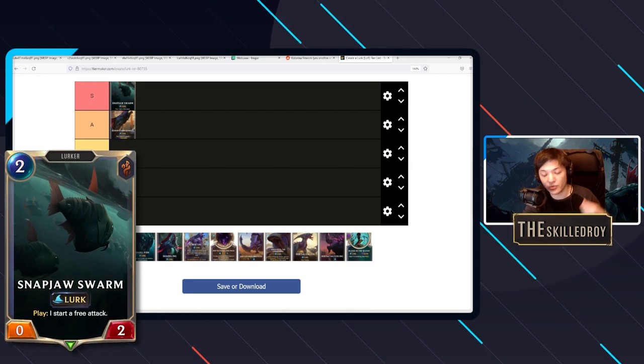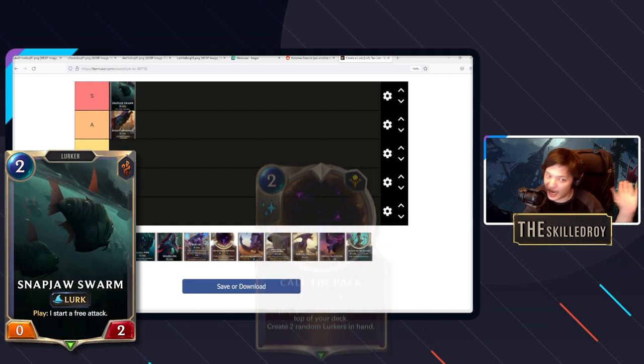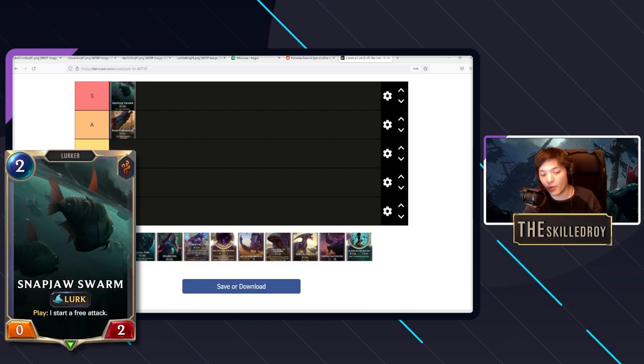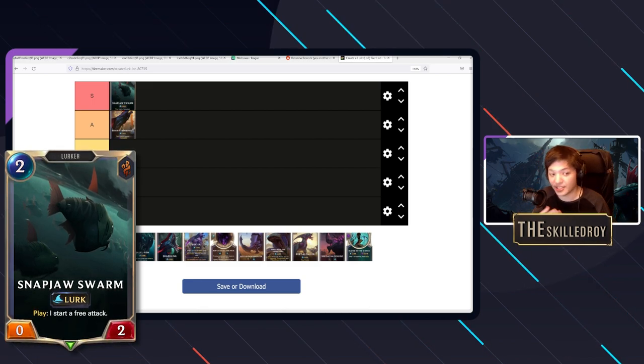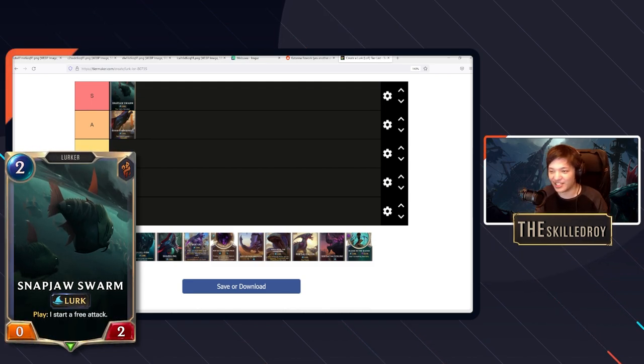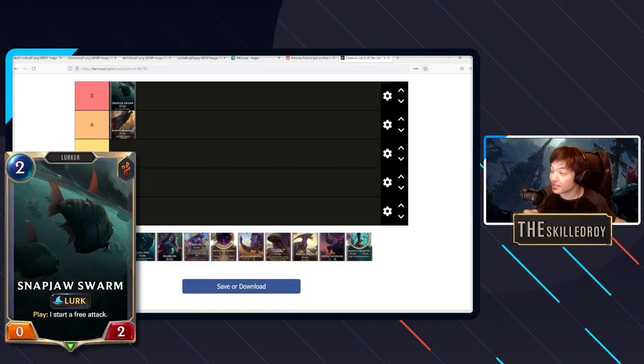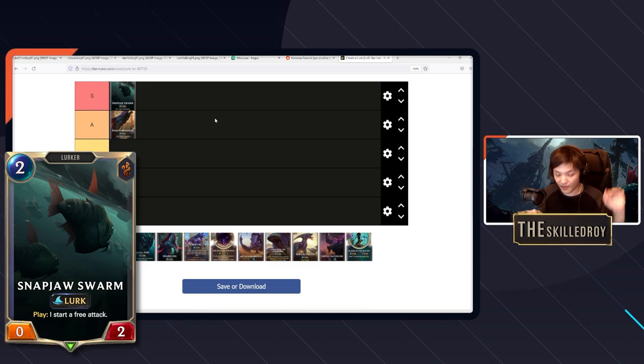Snap Jaw Swarm lets you do combos — like Call the Pack on the opponent's turn, then play the Snap Jaw Swarm to activate the lurk on top of your deck. In the late game when opponents are trading back and forth and spending a lot of mana to answer you, you play Snap Jaw Swarm and they're just like 'oh no' — a 7/2 coming at them, and they have no idea what to do.